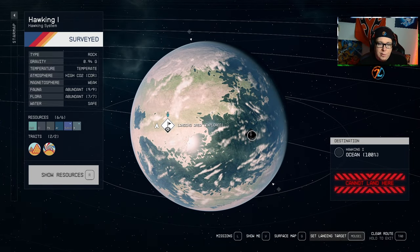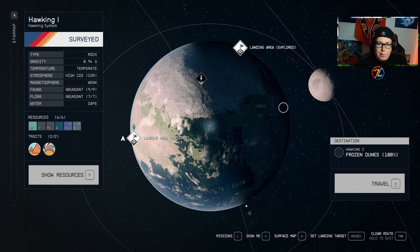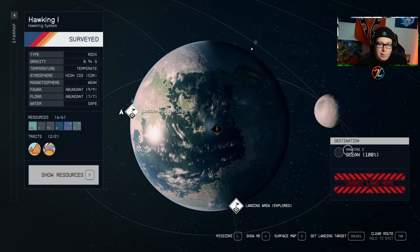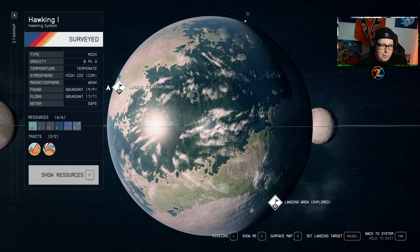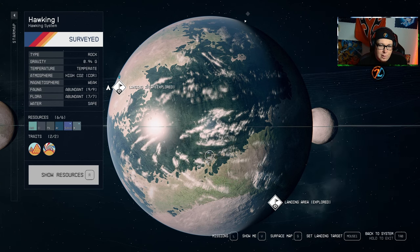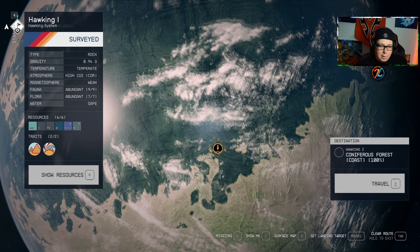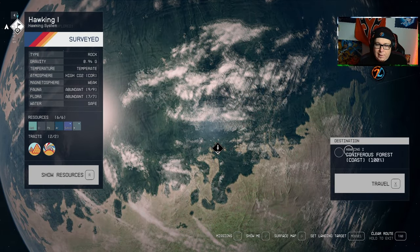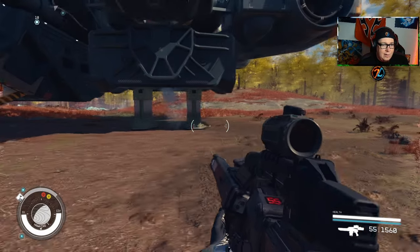One of the biggest issues is ocean creatures. You can tell if there are creatures in the ocean by clicking on 'ocean' — if it shows a percentage, creatures are there. If there were nothing, it would just say 'ocean' with no percentage. To reach them, the best way is to find a landing location labeled 'coast,' which can be a little tricky, but once you see it, travel there.